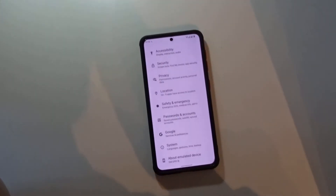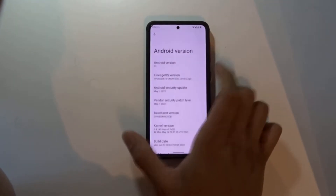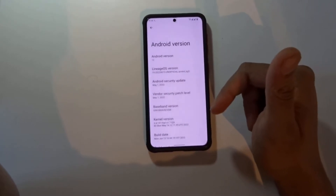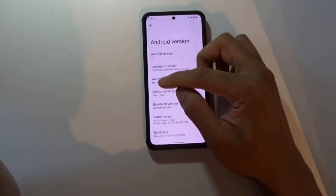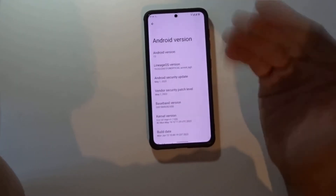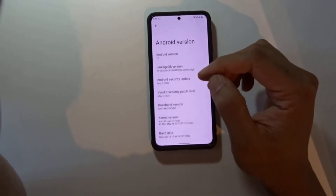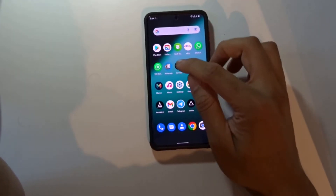If CTS is failing, go to Settings, then go to About Phone, hit Android Version, and you'll see your vendor patch date and your security patch date. The security date here will be wrong — a completely different date. These two you need to match. Once you've matched them in the terminal and rebooted twice, go back and check.